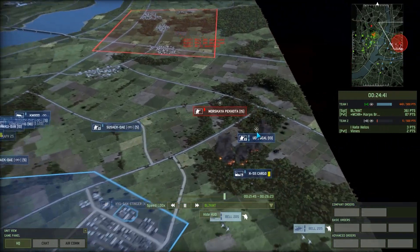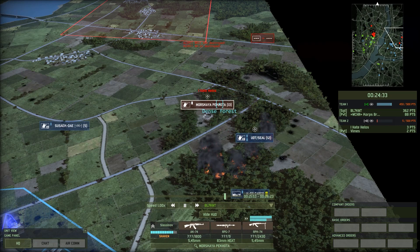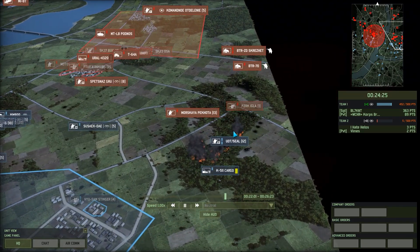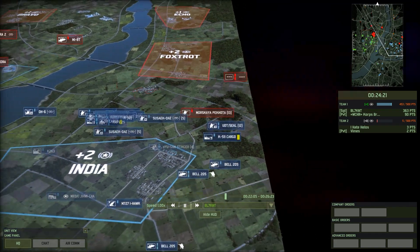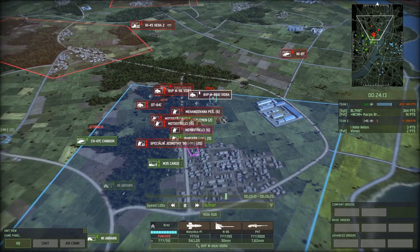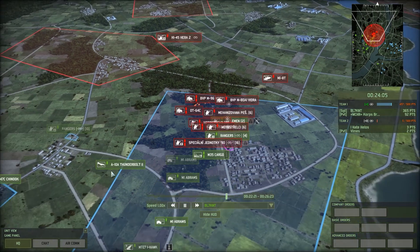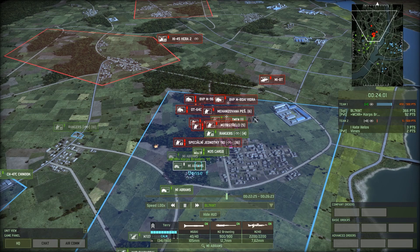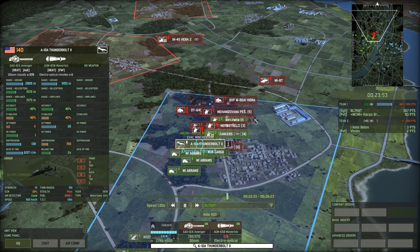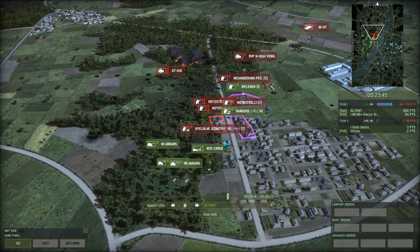KVPTs are getting online very effectively. UDT Seals are sparring with Morskaya Pechota — a fight I thought they could win relatively handily, but my own infantry had some morale effects. Pulling them back to resupply at the K-511 cargo. All the BMPTs were killed — the UDT Seals did their job. The helicopter also did some good work, though it got taken out. An A-10 Thunderbolt from Core goes in after some Vidras. M1 Abrams moving up into the woods — 65 points, 15 frontal armor — very nice.